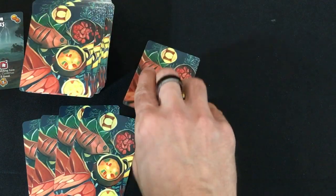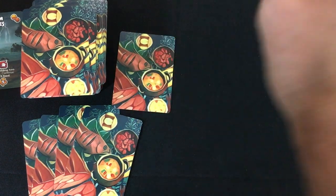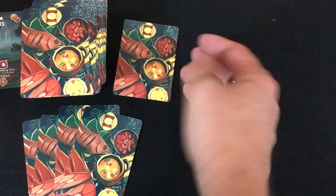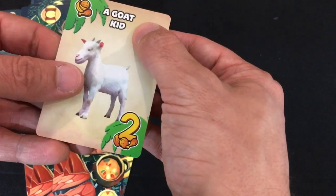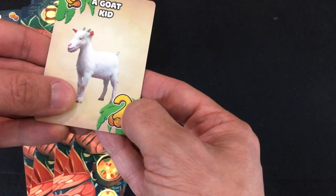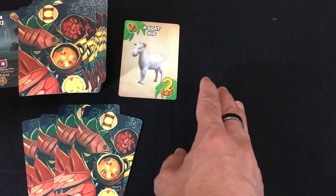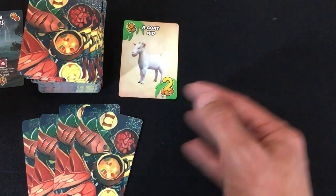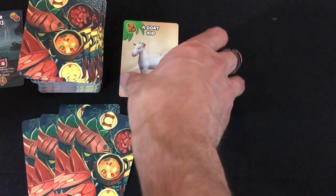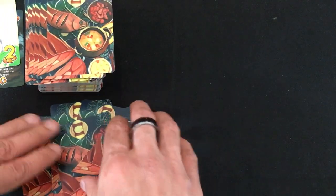Next you go into your exploration phase. You flip over cards one at a time from left to right, and you go until you either take one card, reveal two threats that force you to stop exploring, or get 10 cards — then you have to pick one. The first one I flip is a goat kid, a basic food card that gets me two food. I could draw more cards, but in my solo variant, if you flip up a card with a victory point value and don't take it, the AI gets it instead. So I'm going to stop and just get this goat kid, adding two cards to my food pile.